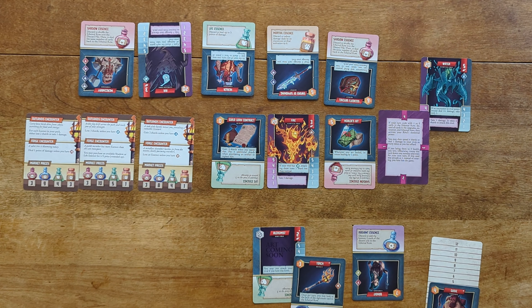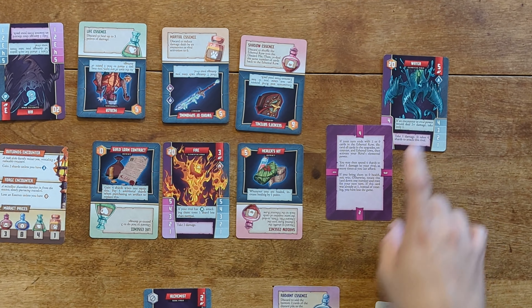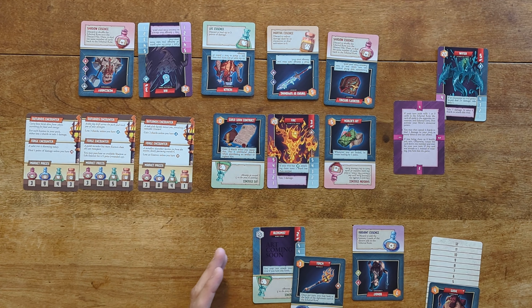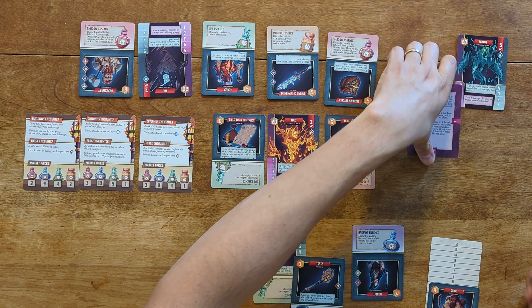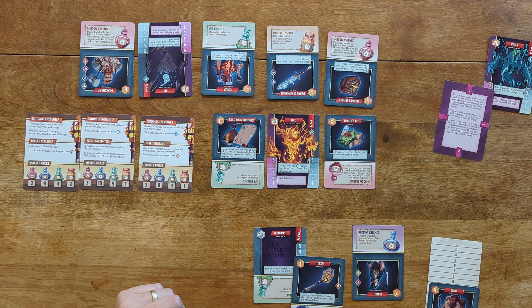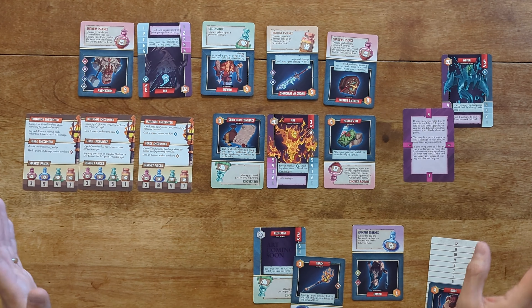To actually beat your rival: for every four shards you spend, you do one damage to your rival. With the water form it costs six instead of four — more expensive, but that form has less health so it balances out. Shards serve double duty: budgeting for buying and selling essences AND saving enough to do damage during the rival phase. There's also a timer — the rival card counts down from four to one, and every time you start a rival phase you rotate the card. If you don't defeat your rival within four rival phases, you automatically lose.